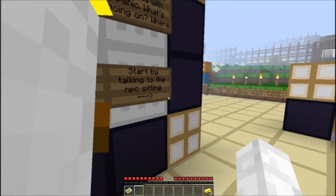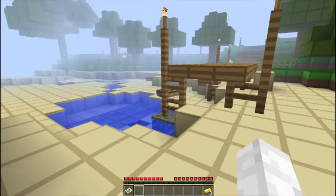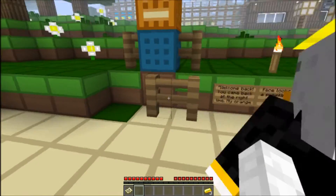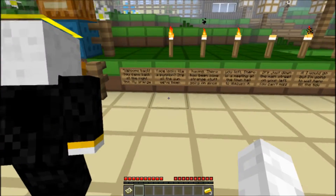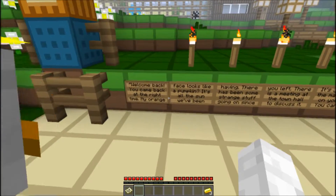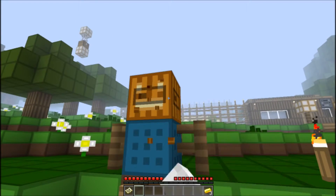Let's start by talking to the NPC. Arrow! NPC! Hello! Hi! Oh my gosh, what's up with his legs? I don't know — I think he was in a car crash or something. Probably. Welcome back. You came back at the right time. My orange face looks like a pumpkin. It's the sun we've been having there.